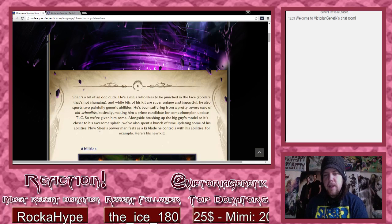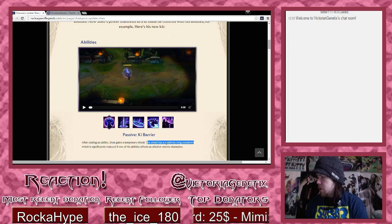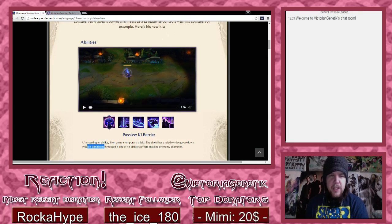Shen's power manifests as a spirit blade he controls with his abilities. His new passive is Ki Barrier - after casting an ability, Shen gains a temporary shield. The shield has a relatively long cooldown, which is significantly reduced if one of his abilities affects an allied or enemy champion.